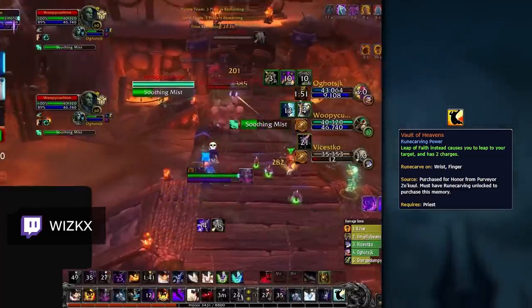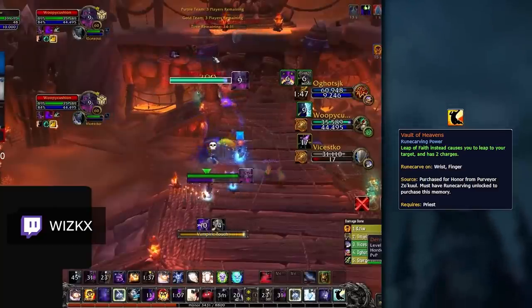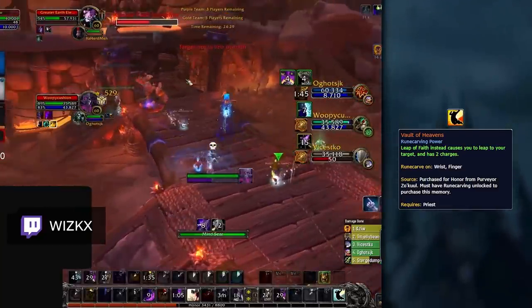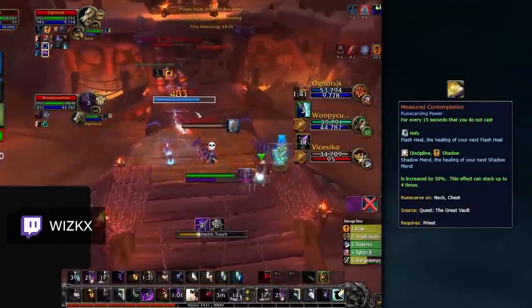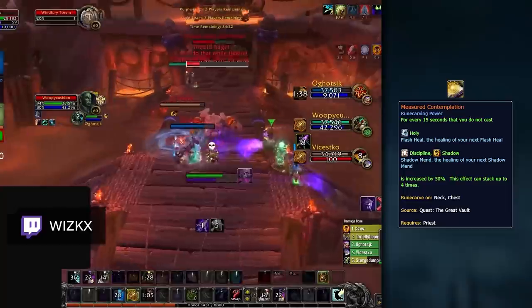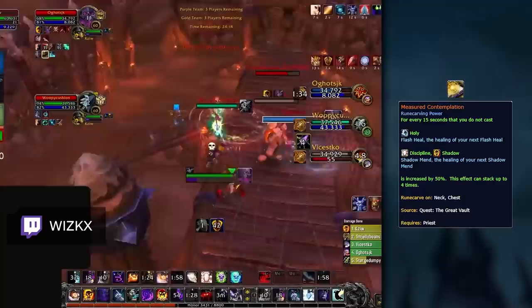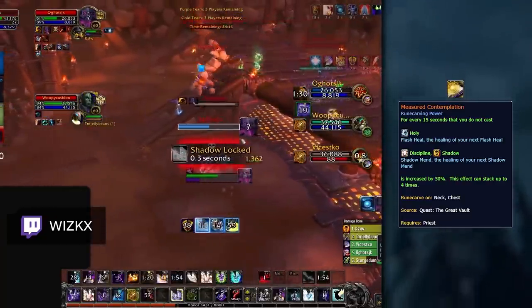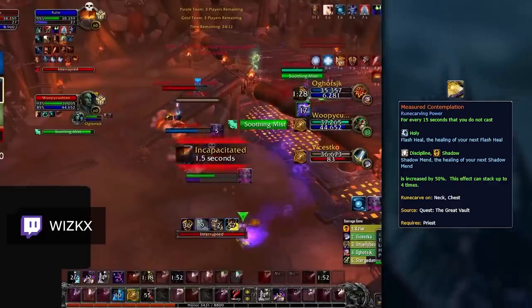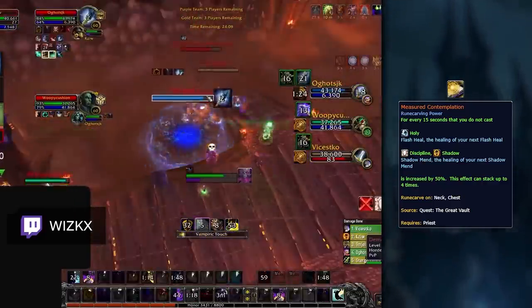Vault of Heavens is a defensive option that can be selected to give you more mobility against melee cleaves that will train you. If you're playing with other classes that have high mobility where you generally won't need to life grip them away from damage, this legendary gives you more overall movement and survivability in Arena. Finally, Measured Contemplation is another solid defensive choice, so long as the enemy team doesn't have many interrupts. It is especially good as Mage Shadow Priest because you can utilize the bonus heal from Shadow Mend in cases where you get interrupted on your Mass Dispel casts to remove CC. The more kicks your team can soak for you, the more value this legendary gets.